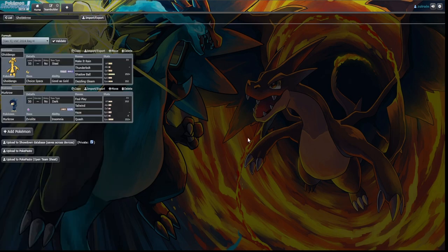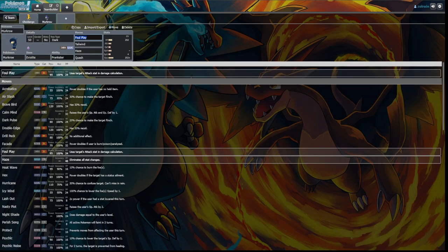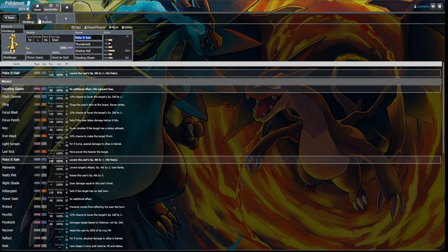The second combo you're going to be seeing a lot is Goldengо and Murkrow. This is going to be a very tough matchup. The key here is that Murkrow gets Prankster — that's why people use Murkrow instead of Honchkrow, because Honchkrow doesn't have it. You'll usually slap a Focus Sash or an Eviolite on Murkrow. It'll run things like Foul Play, Tailwind, Haze, and Sunny Day — it's a very supportive mon. It's great in this format but the reason it's so good with Goldengо is because of the combo it enables.